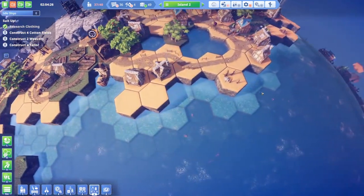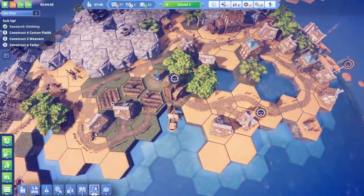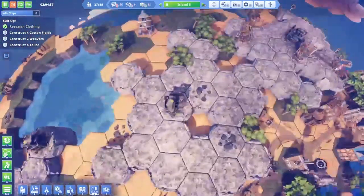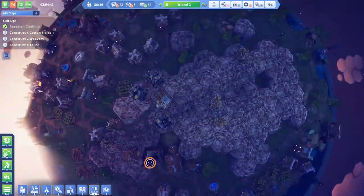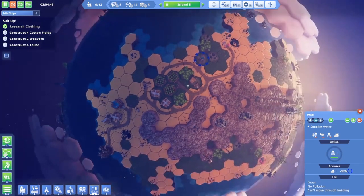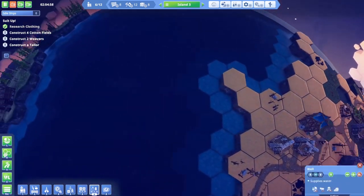How are things going over on Island 1? People aren't unhappy here. I should check Island 3 — are people still thirsty? Wait, that's Island 2. Island 3 — okay, they're doing good. The well worked. But yeah, I messed up — the well was supposed to be placed differently. I'd have to go back and watch the last video; I'm not sure why I decided to do it like that.